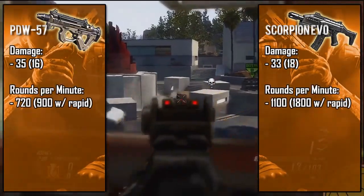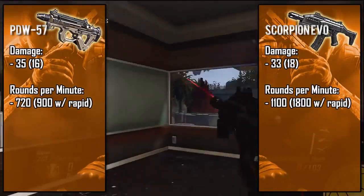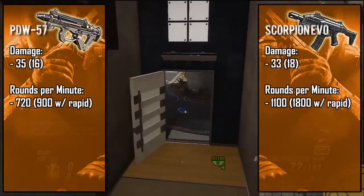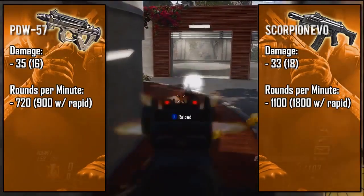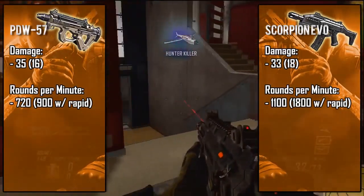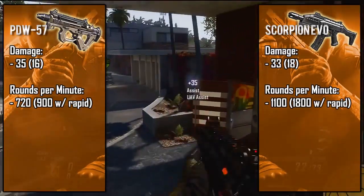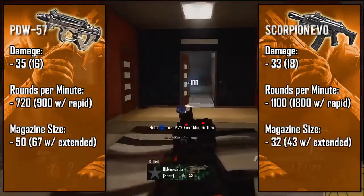Taking a look at fire rate — the Scorpion shoots ridiculously fast at around 1100 rounds per minute, give or take about 20 rounds, making it the fastest shooting gun in the game. Up close this gun seems like it instantly kills enemies because of how fast it shoots, but it also makes it much harder to handle in long range gunfights. The PDW comes in at an average 720 rounds per minute, which is much easier to handle at all distances, but if you end up face to face with the Scorpion you will most likely get mowed down instantly.